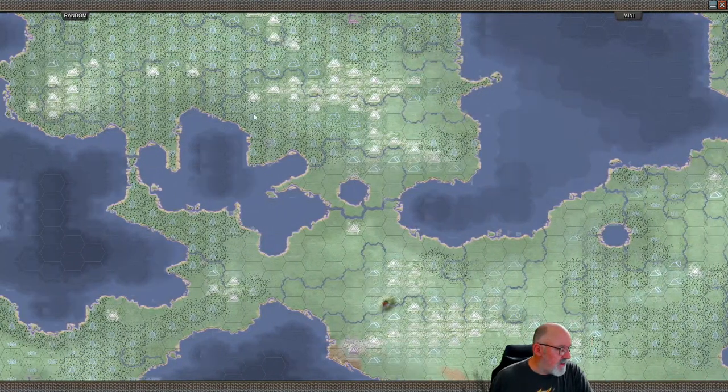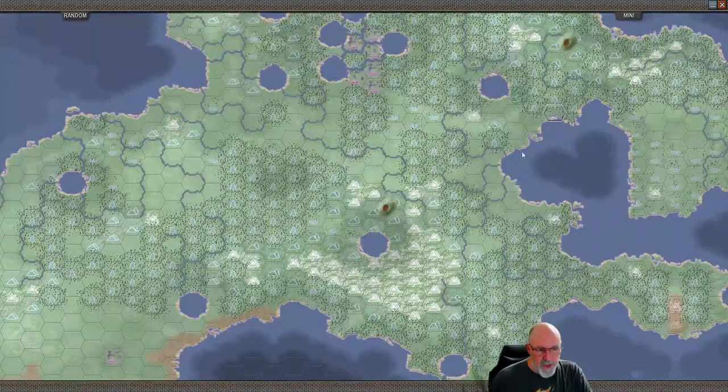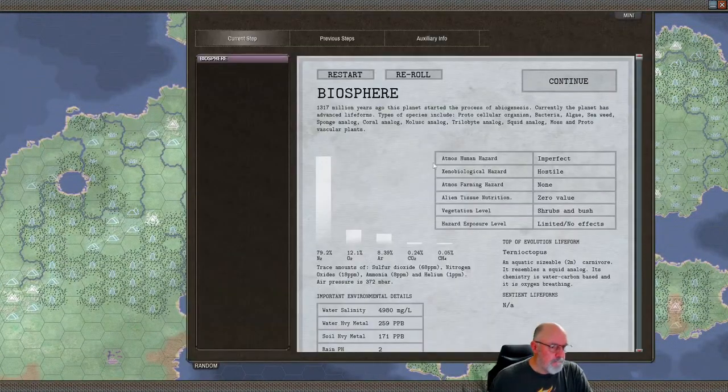It's imperfect, which means we can actually farm if we're around the equator. The xenobiological hazard is hostile but there's no impediment to farming. The alien life form — a 2-meter carnivore, a squid — its chemistry is water carbon based, no sentient life forms, too young for sentience. Just scrubs and bushes, hazard exposure level limited with no effect. Let's play on this planet. It's got nice choke points and also nice defense points along the rivers — lots of river systems that will work fairly well. This is going to be an interesting war game planet. Let's go across and continue — we'll accept this one.